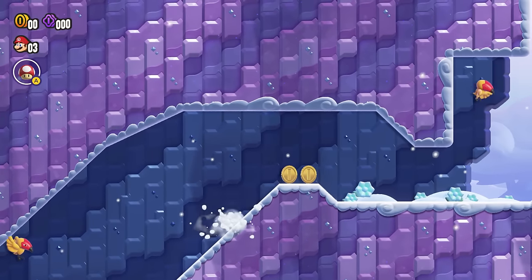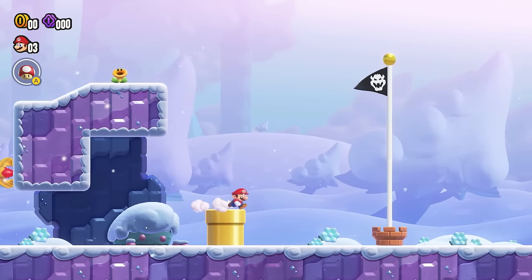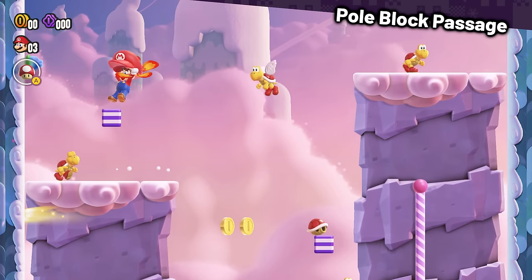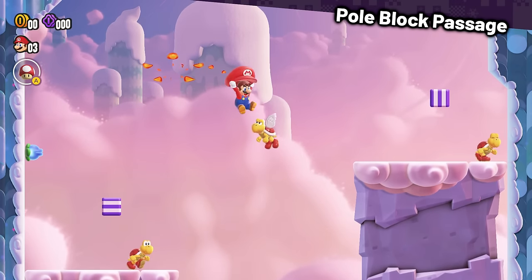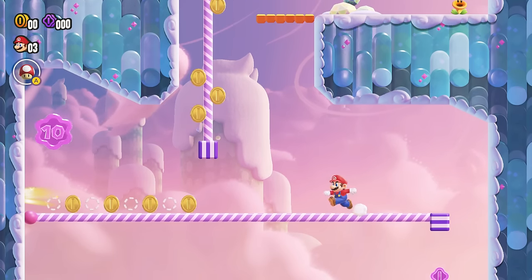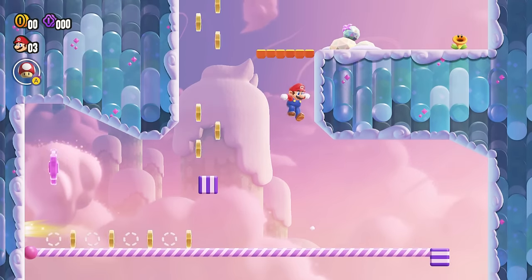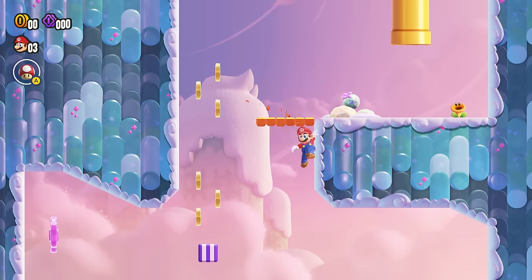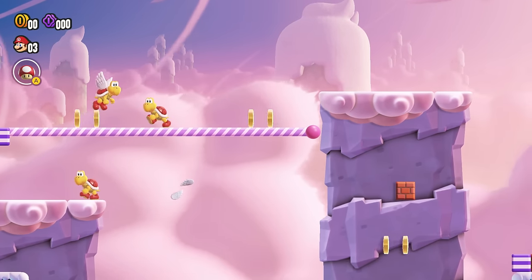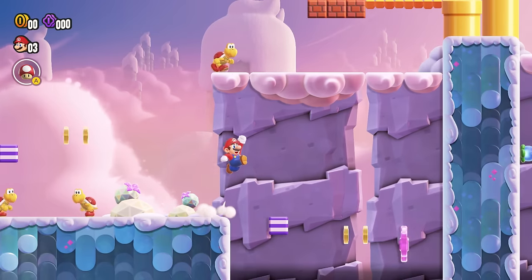There are a couple more coins to avoid before the flagpole, but after what we've been through, the rest of the level is a total joke. Pole Block Passage starts with a vertical section where you hit blocks to create poles to climb, but one block makes evil coins appear on the pole — not cool. Thankfully I managed to do some one-sided wall jumps to make my way to the top. The rest of the stage was quite simple, though I admit I didn't hit many blocks afterwards, just in case more coins appear.